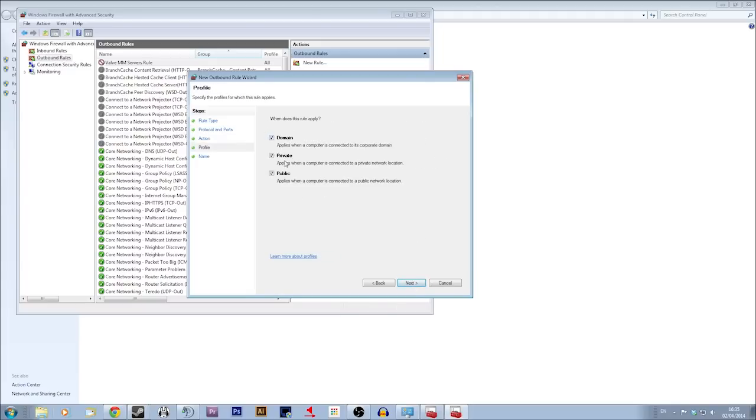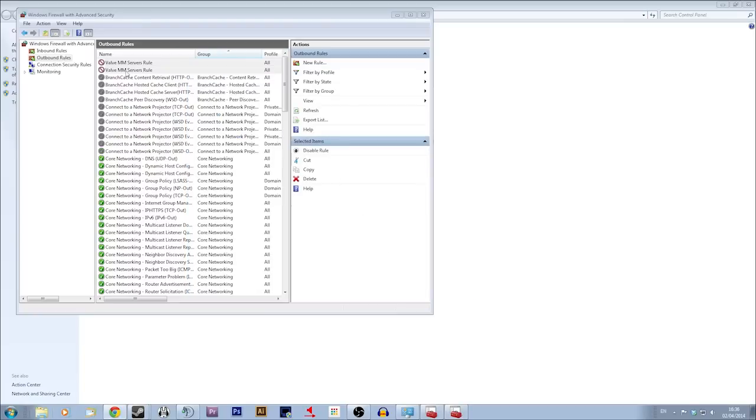Leave all of these ticked and you want to call it something like 'Valve Matchmaking Servers'. Then you can put whatever you want in the description. Go Finish and it'll create the rule.